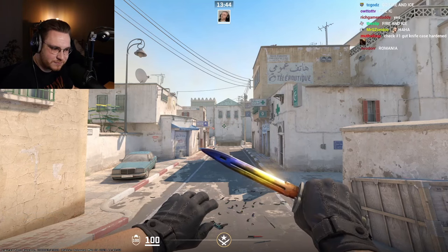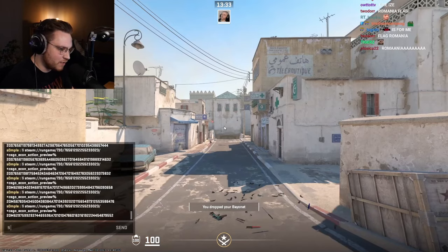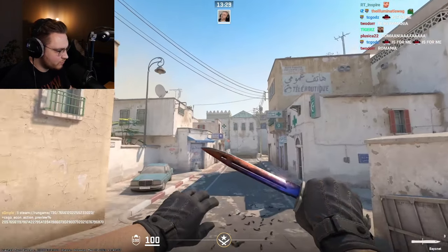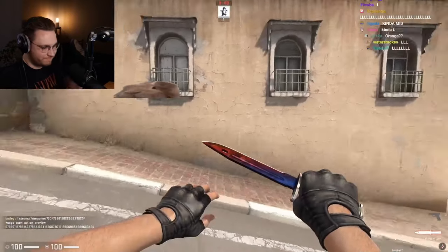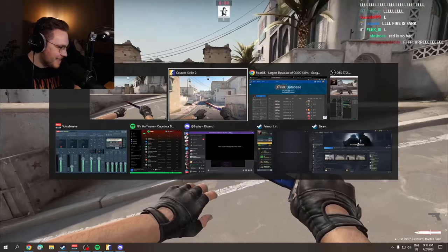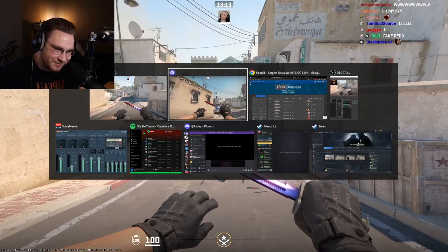This is for you. This is the best, most expensive Fire and Ice you can get, Chad. This is how it looks in CS2. Again, it's a little bit orangey. CSGO clears. CSGO clears.